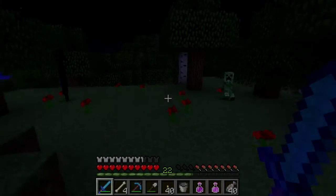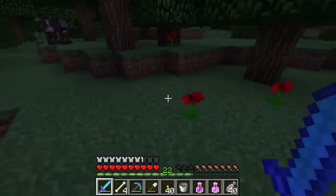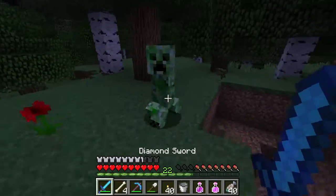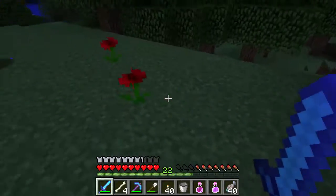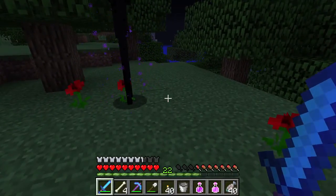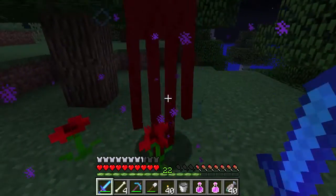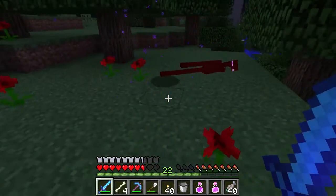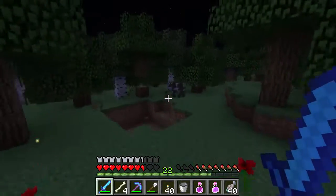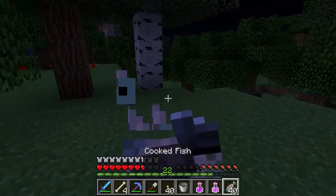Here's our first candidate — let me tell you a bit about endermen before we fight. They have a lower chance of teleporting away if you don't look at their eyes, so we're going to keep our eyes down. If you look at an enderman, he will teleport away. It should only take a few hits. Let's get into it. Four hits — and he didn't drop anything. That was our first enderman though, and I'm sure we'll run into quite a few more tonight.